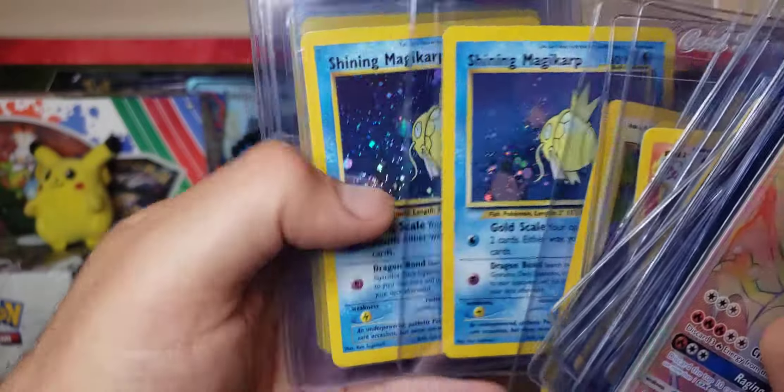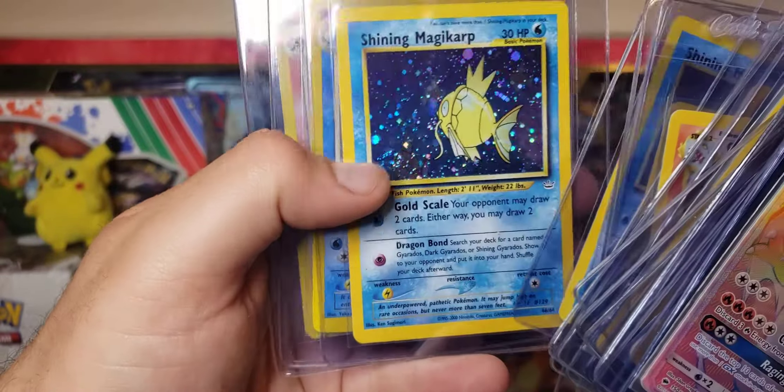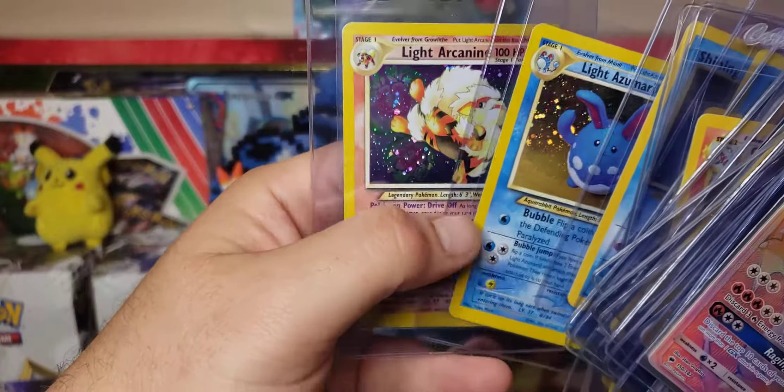We got a Birthday Pikachu, we got two Shining Carps that are in pretty good shape — got that nice swirl there. Got the Light Azumarill and the Arcanine.